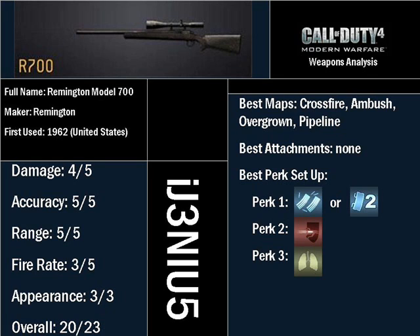3 out of 5 points for fire rate, because it is a bolt-action rifle, plus it takes 1.1 seconds to reload the first round and 0.4 seconds to reload every round after that. As far as looks go, it is one of the best-looking guns in the game. Unlike every other gun in the game, your camo extends to the scope, unless you're using the ACOG. So if you have digital camo, you'll see that digital camo on the scope, giving it 3 out of 3 points for appearance.